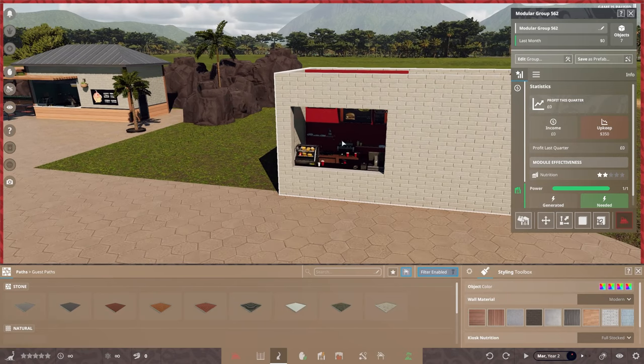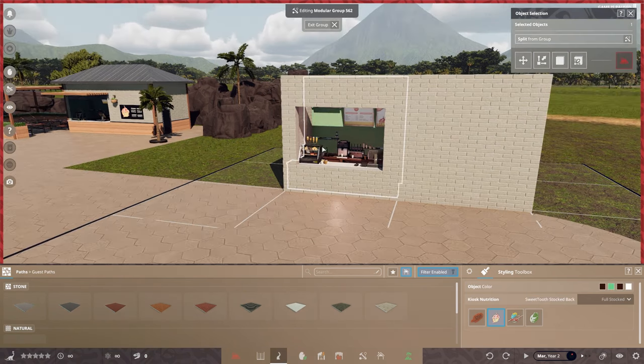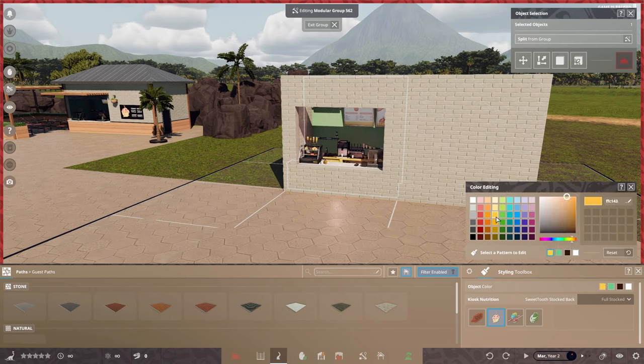You'll see this is the burger one. Go up to Edit Group, select your kiosk, and at the bottom you can change it. I want mine as the Sweet Tooth brand. You can also go away and change the background — there are a lot of colour options. I quite like the mint.